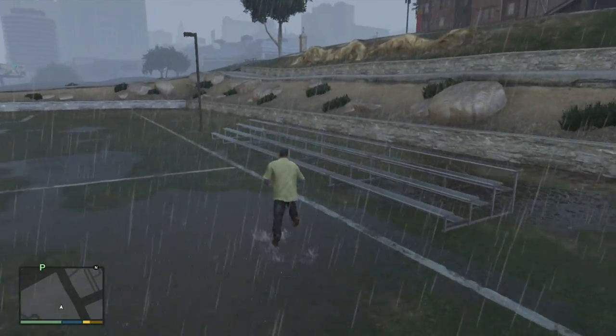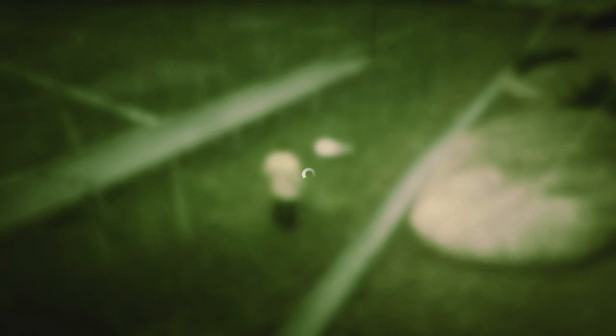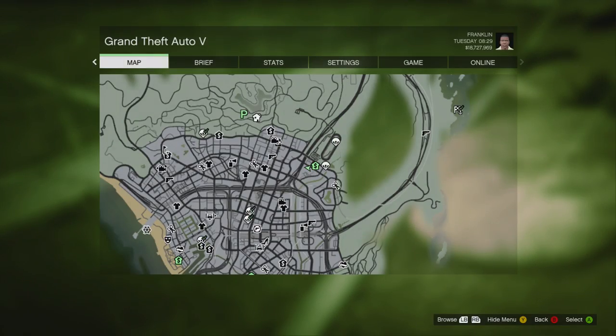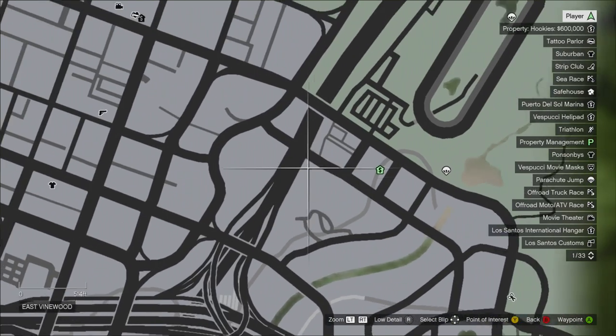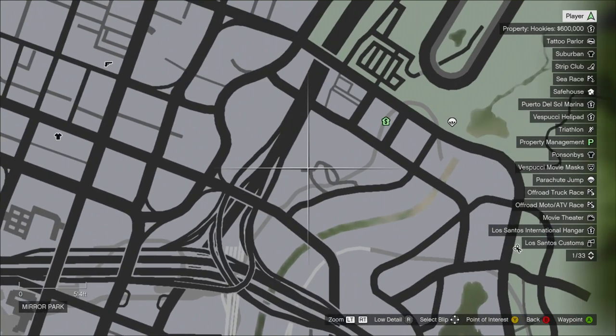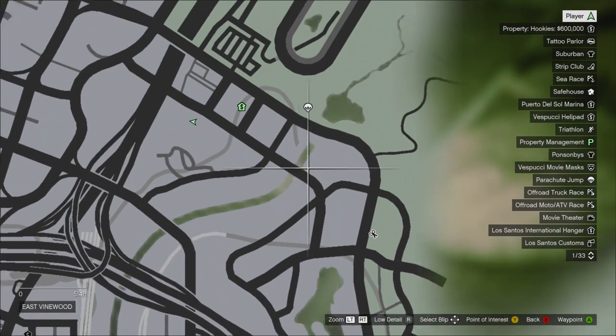Hey guys, I'm back. We are at the baseball bat location. The baseball bat is behind these bleachers. It is here on the map — right in this little corner, next to this bridge, highway type dealio, and next to the highway and the sewer area.